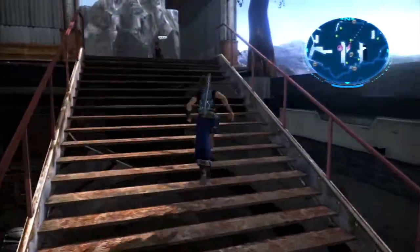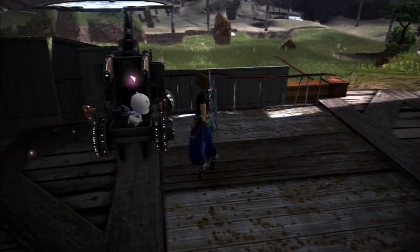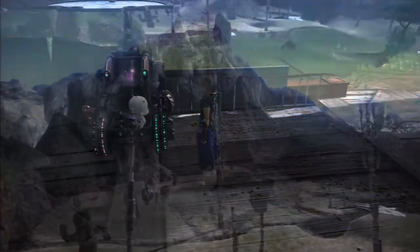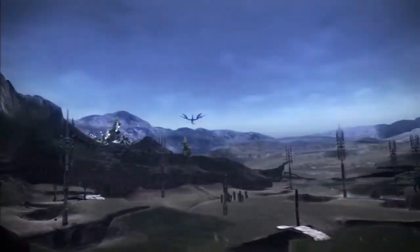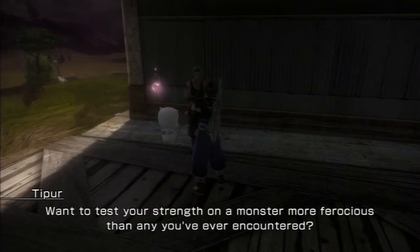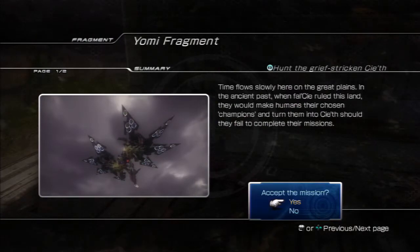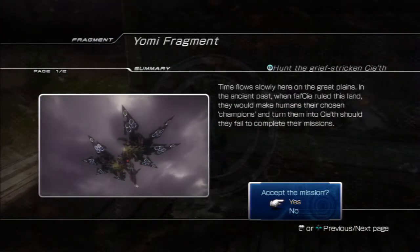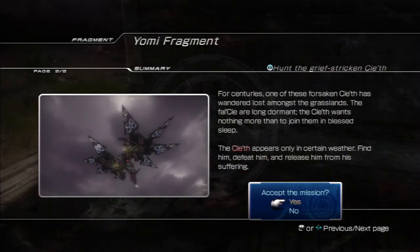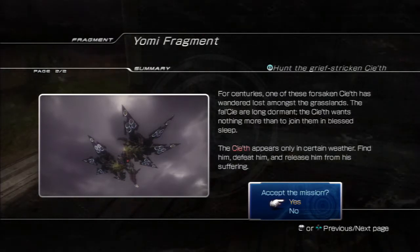Now we want to turn the right lever up and take on probably the most infamous boss of Final Fantasy 13-2. It's stormy outside with some creepy music. Let's talk to the boss NPC: 'Rumor has it no monster is too tough for you — want to test your strength on a monster more ferocious than any you've ever encountered?' Yes, I do. 'Time flows slowly — Fallacy Ruler's Land. The Forsaken Seat.' He wants death, but we need to defeat him and release him from his suffering. Let's do it.